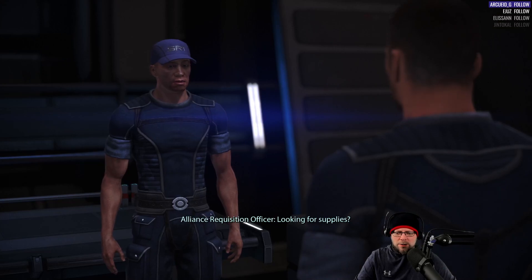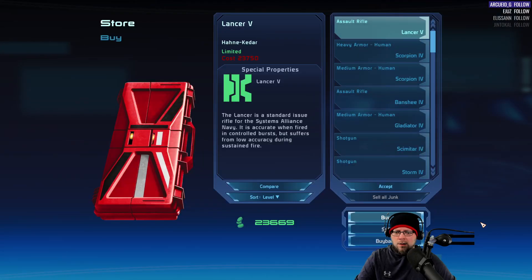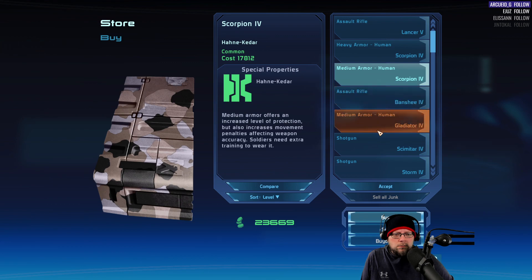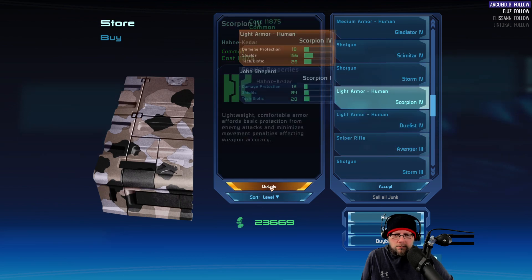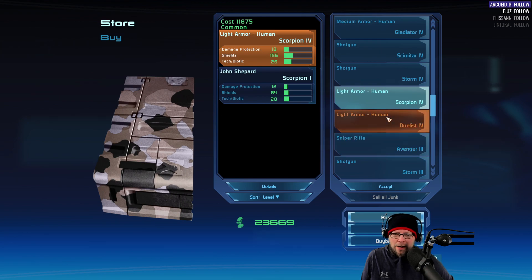Do you actually have anything good? How much money do I have? Let's see what you've got. I actually have way more money than I thought. I can only wear light armor. Got this scorpion — that's actually quite a bit better. Wish I could see what it looked like though. I don't want it to be pink or something. It's probably based on the current camo. Sure, why not — I'll buy that.